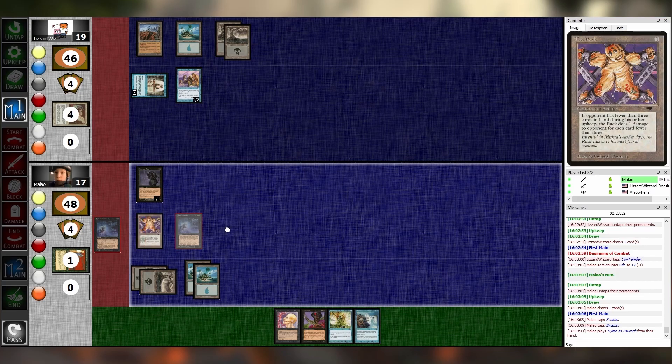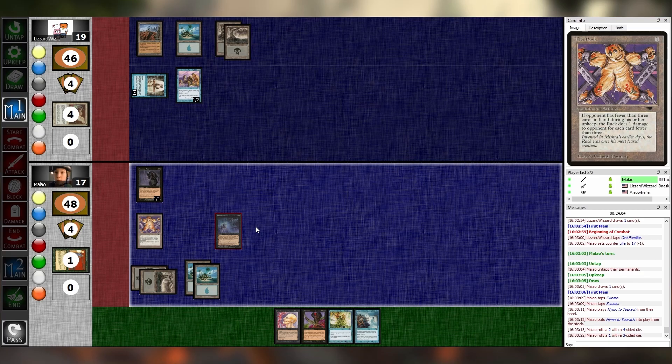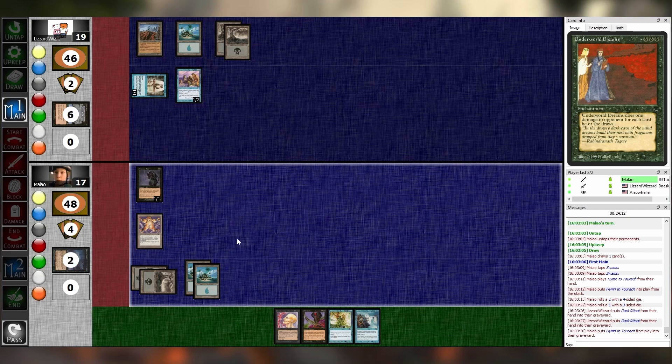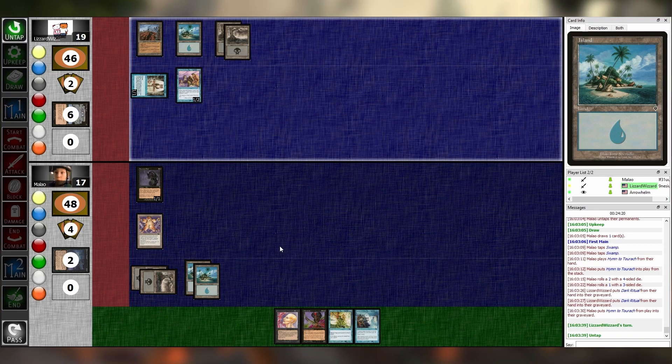Hymn to Torak. You have four in your hand. Second from the left — Dark Ritual. Far left — Dark Ritual. So you just took a bunch of four-ofs. I mean, is that not how you build Magic decks? You got me there, that's valid. I pass turn.